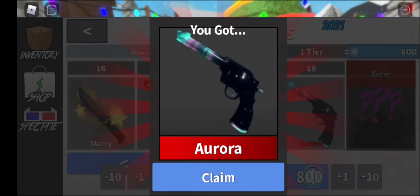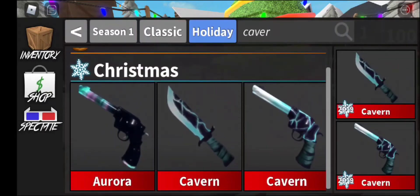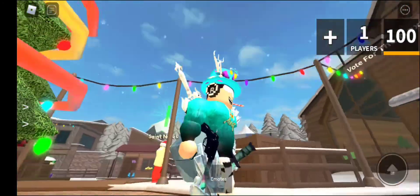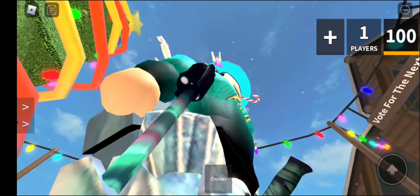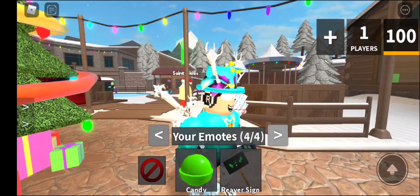We finally got it and it looks so cool, it will match the effect perfectly. Here it is, so I'm going to equip it. I don't have the knife, so that's sad, but let's have a look at the gun. It's dark, like a dark sky, and at the end you get the colors — the pink and the blue — that's really nice.